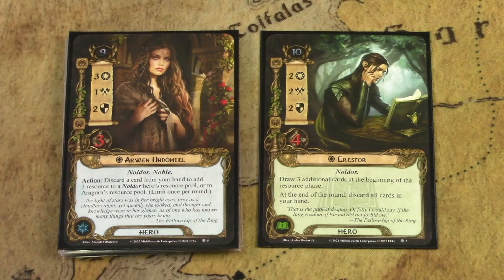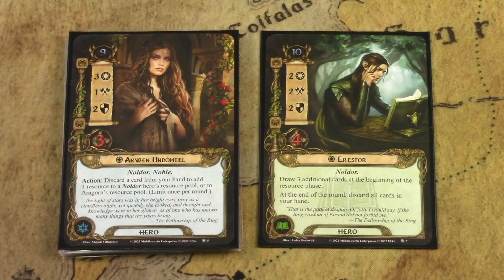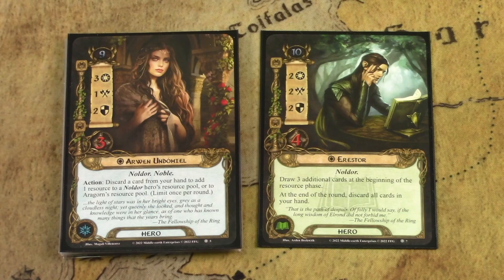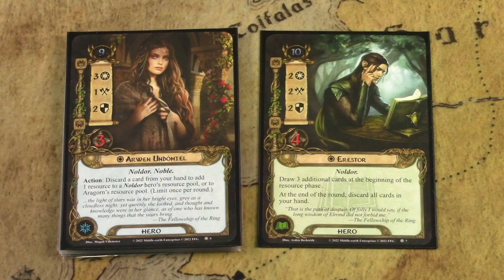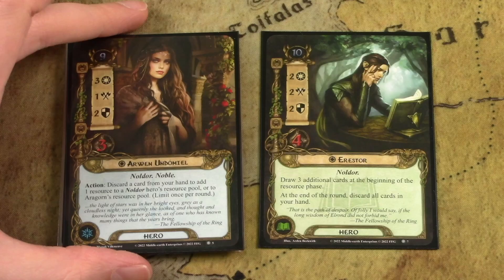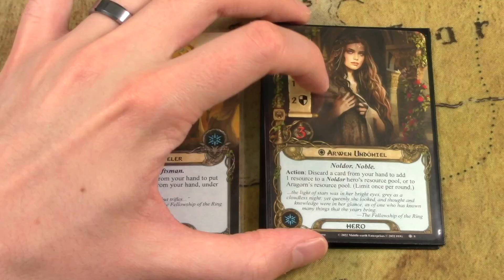The major problem with Erestor is you're going to be cycling through your entire deck — you won't be able to pay for all the cards usually. That's where Arwen comes in. If you pair them together, Arwen lets you discard a card from your hand and add a resource to a Noldor hero's pool, or to Aragorn's resource pool — she can even support the Dunedain archetype. With Erestor drawing four cards typically, discarding one to add a resource lets you play even more of those cards. Arwen is one of the strongest heroes in the game for solving resource generation, and at three willpower she is just an excellent hero overall.